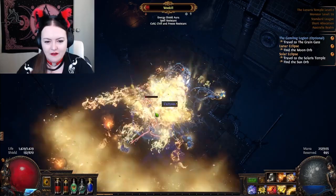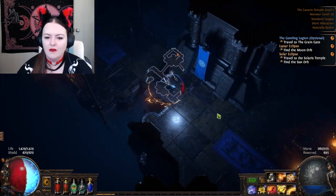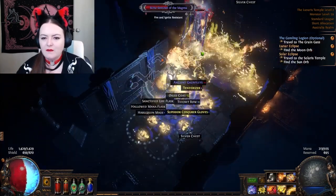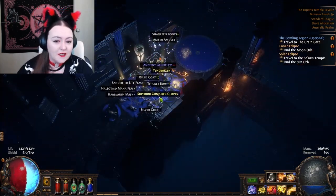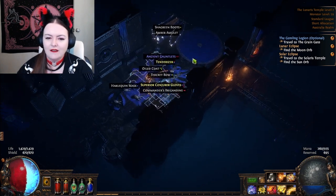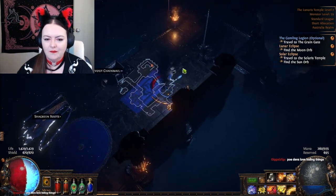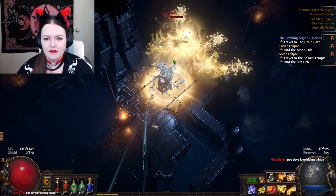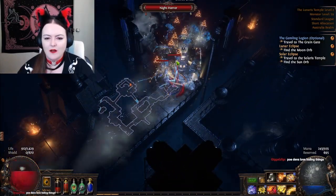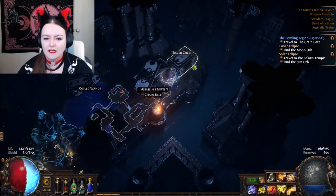That is definitely top tier advice - follow the carpet. It makes so much sense because look at the little carpet, it's showing you the way. Game devs love to hide stuff in games - they're like, we'll just see if you figure it out, we're not gonna tell you. And I love the idea of things just being sneakily hidden in the game - little tips and tricks in everything.